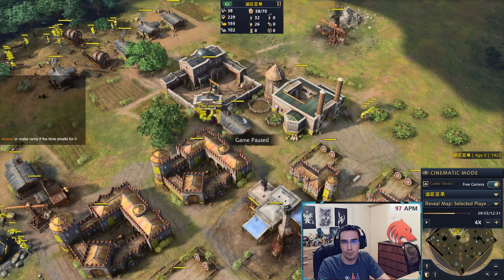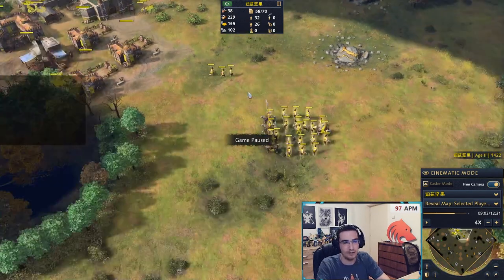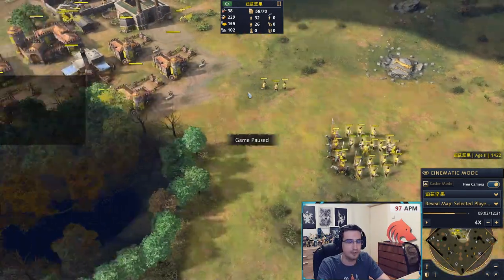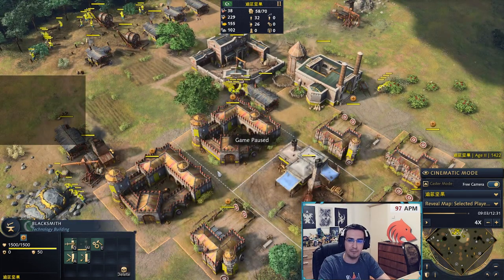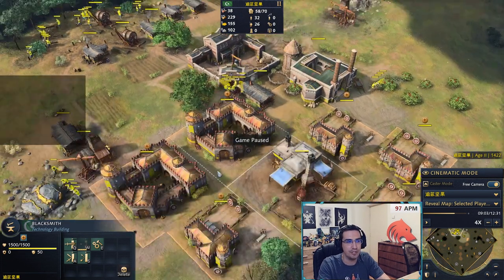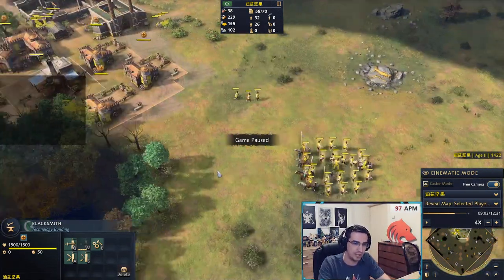The reason we want 15 villagers on wood is that 15 workers with Double Production and Wheelbarrow support three archery ranges running constantly, plus building houses and whatever else you need. But you also need extra villagers on wood to produce rams — which is ultimately the point of this build: be aggressive and eventually push with rams. A common low-level mistake is stopping unit production to save wood for a ram. Never do that. Build the ram only when you have enough wood without cutting unit production. Constantly pump units.